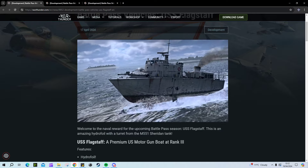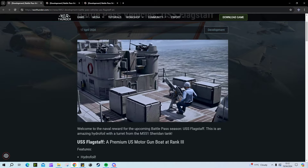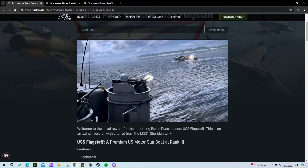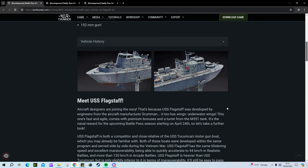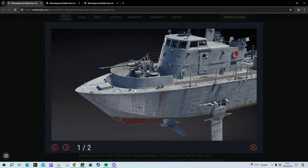Maybe they'll give it the HEAT, just for a bit of extra pen against other ships, but personally I doubt it. This thing also has a trick where you can swap out the Sheridan turret for a 40mm Bofors. You will have to watch this frontal part over the front of the bow, because it will obstruct your 40mm Bofors firing angles. I would imagine this thing gets around 10 degrees of gun depression on this, so just bear that in mind.